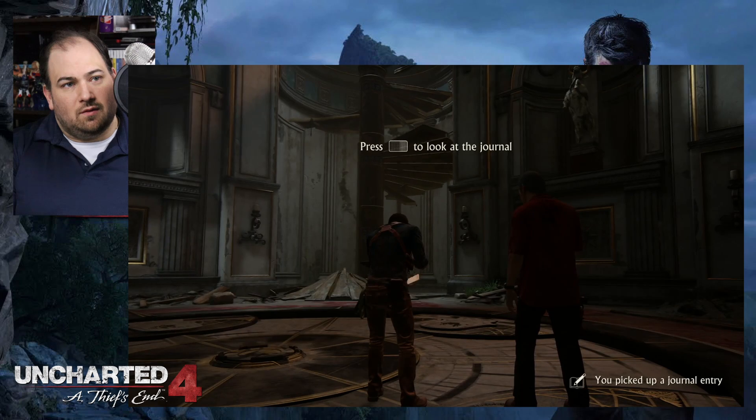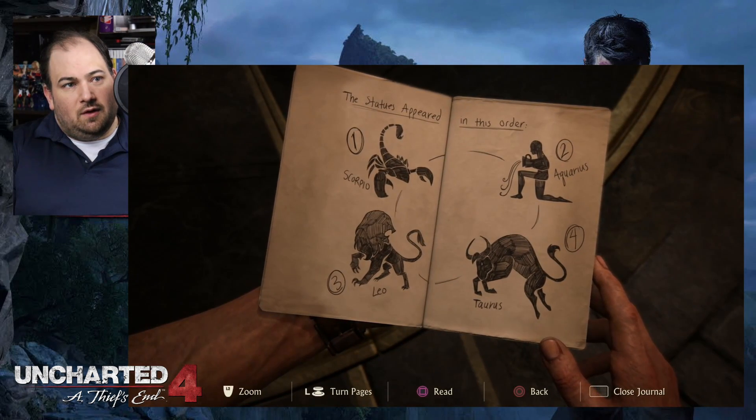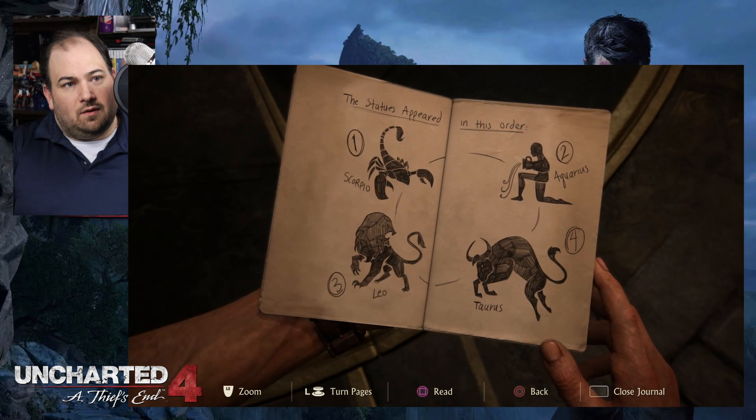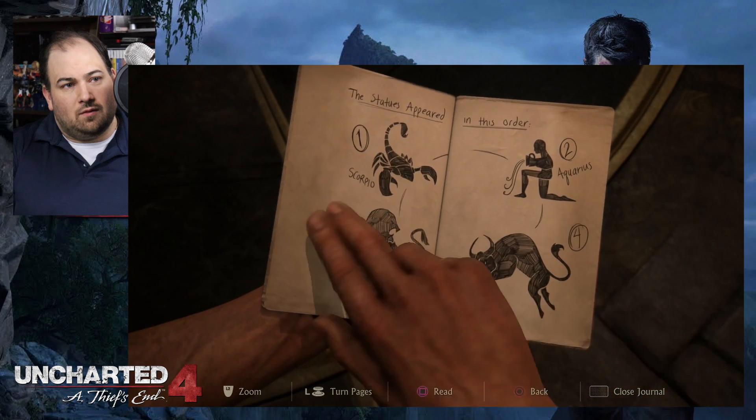Scorpio, Aquarius, Leo, Taurus. A voicemail. Hey Sam, looks like we're at the right tower. Call us. They don't have the best coverage in this city. Well, no reason to wait.